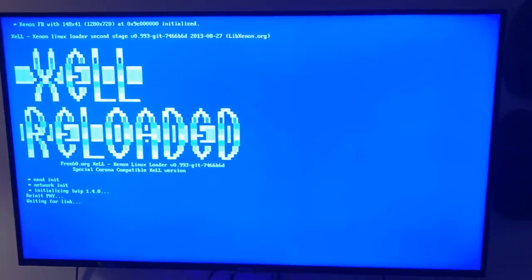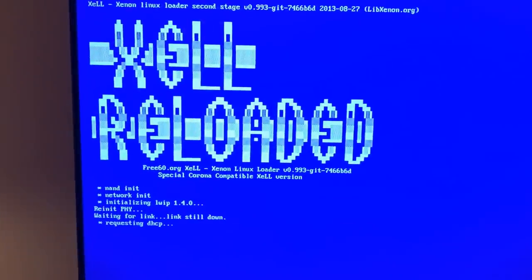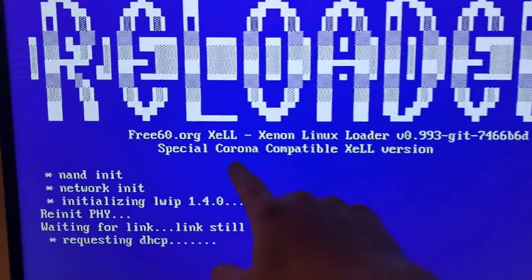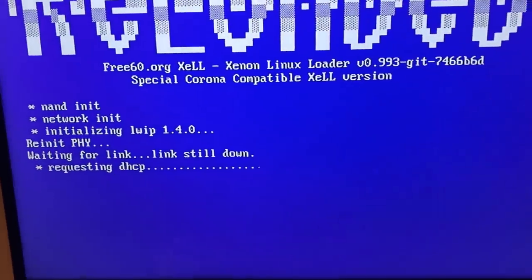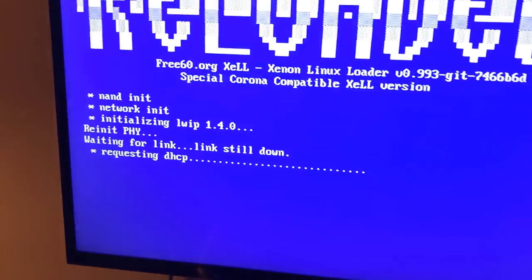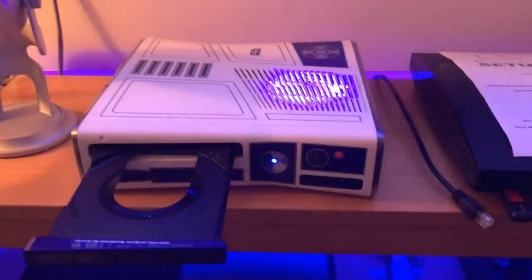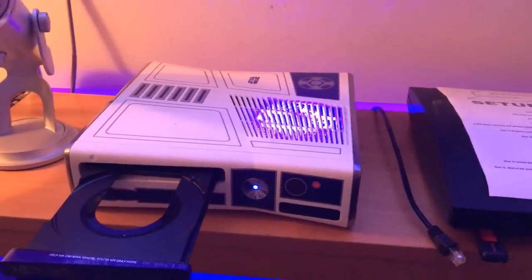So the console boots up and this screen pulls up. And you guys are like, what the heck is this? It's Zelle Reloaded. Just because it says Corona right here does not mean your console is Corona. I've had so many people be like, my console's a Corona. And honestly, there's nothing wrong with the Corona at all — just pointing that out to you guys. Corona's a great console. This is a Corona, by the way, and it's never froze on me or anything.